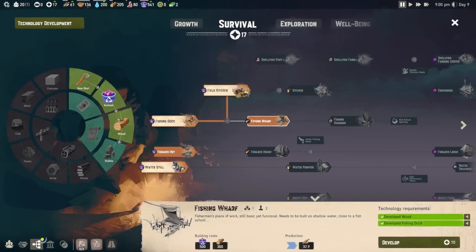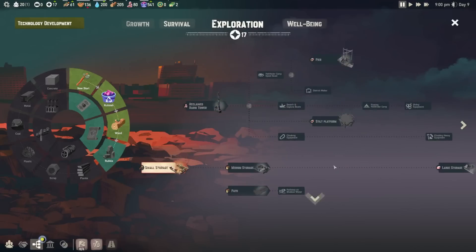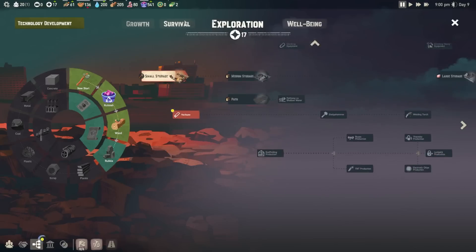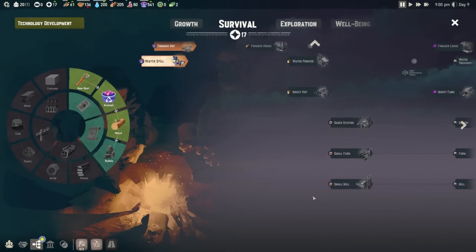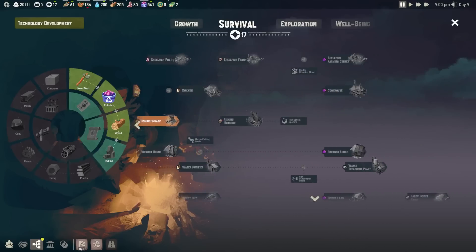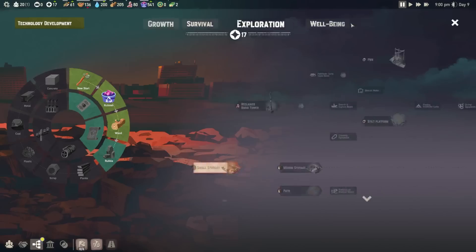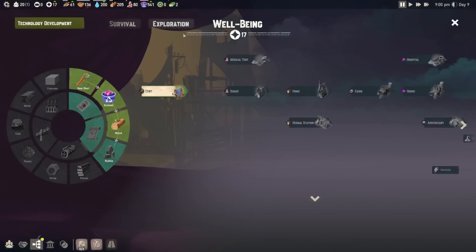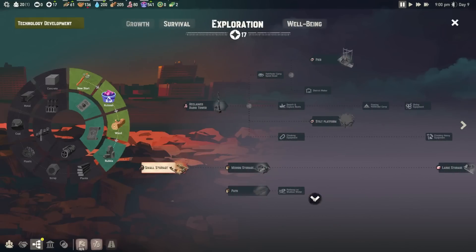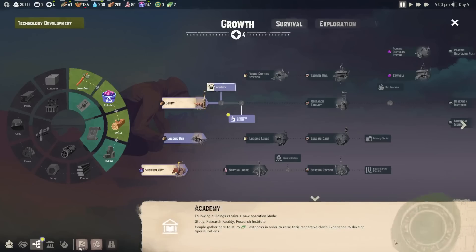The fishing wharf — we already have the fishing dock, I think this is just a bigger version. Oh wow, you can actually go up and down on these things too! This makes way more sense — we can do farming insect huts, shellfish farm. There is a lot of really unique things in this game. I definitely think getting the hacksaw would be smart, so let's get that. And then we'll get the academy as well.